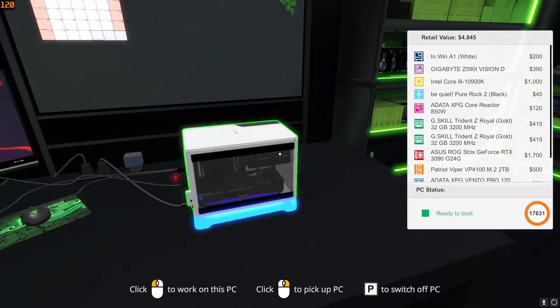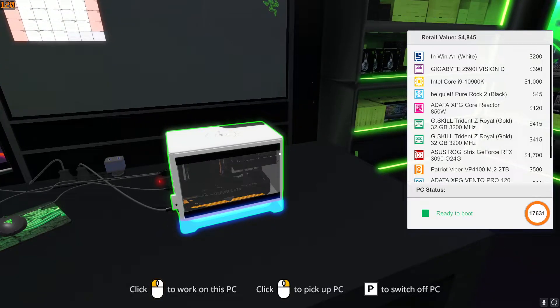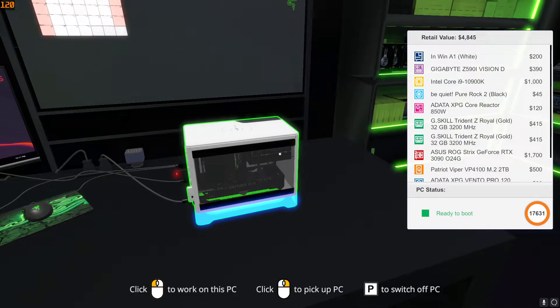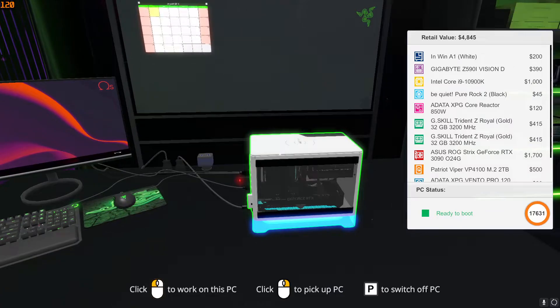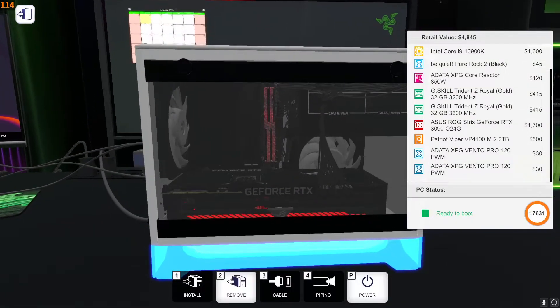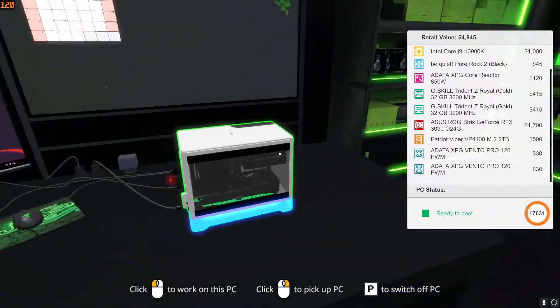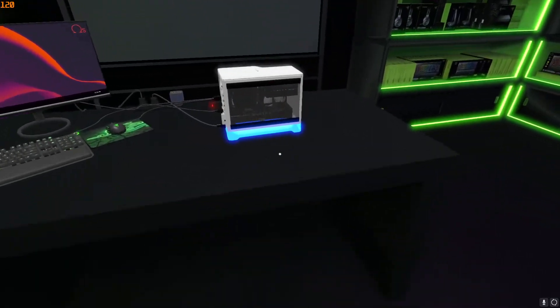Asus ROG Strix GeForce RTX 3090, i9-11900K because apparently it scored higher in benchmarks, 64 gigs of RAM, 850 watt power supply. And this is like the perfect PC for a LAN party. I've never been to a LAN party, but I know what they are, and I know this would be perfect for one.